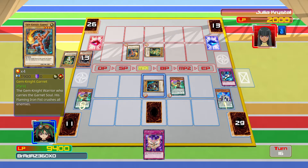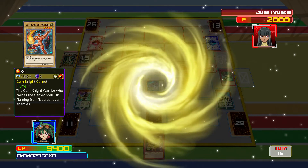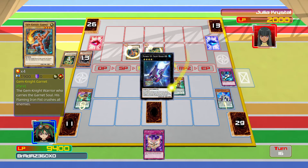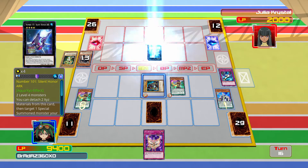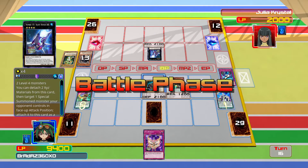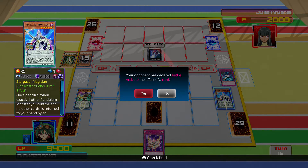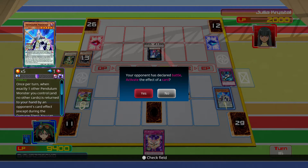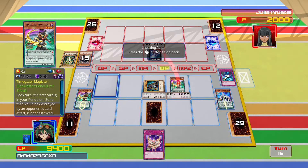Gem Knight Garnet — she got a new monster. This is where it gets messed up. We can't even... there is no point. There's a condition that you need to control no other monsters to special summon this card, and there's only one other Pendulum monster I control. If a Pendulum is out, you can... actually what does that still let you do?